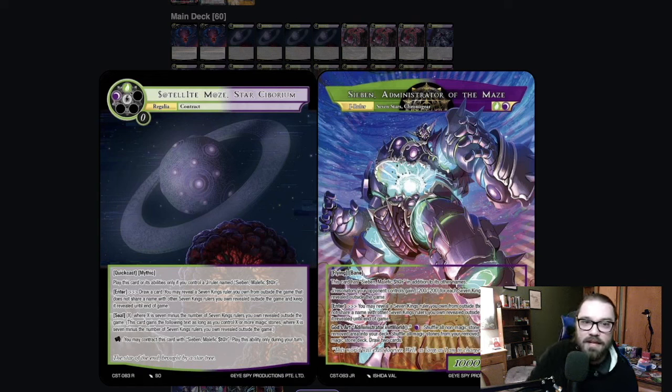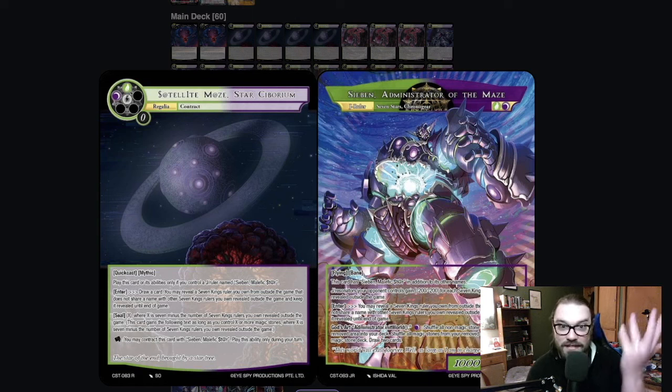Next up, we have his Regalia Satellite Maze Star, Cyborium, which can flip into Zeebin, Administrator of the Maze. It's got Quick Cast. When it enters, you not only draw a card, you reveal a Seven Kings from outside the game. And if you have enough Seven Kings revealed, you can reduce the seal on this down to however much you have in terms of stones. Then you can contract into the J-Ruler side here, which has flying, bane, and minus two, minus two for each Seven Kings revealed outside the game. This is probably one of the main reasons to play the Regalia — if you get it to that side, it's very, very strong. When it enters, it also reveals, so on both sides it reveals the Seven Kings.